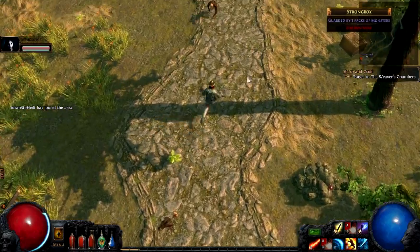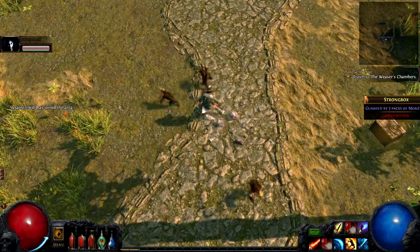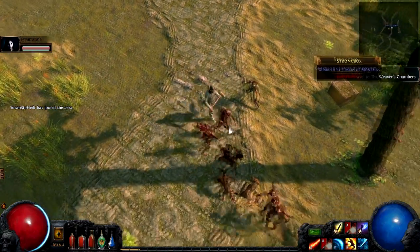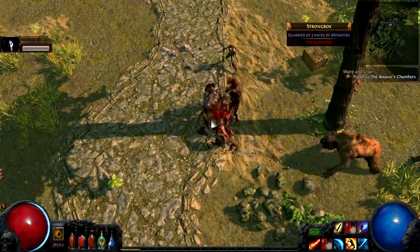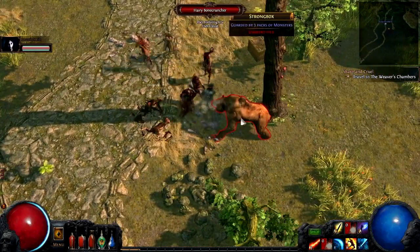I'm just killing some monkeys here. Occasionally when you go around, you see these strong boxes. When you open a strong box, a group of enemies will spawn. I'm not too great at this game, in all honesty.